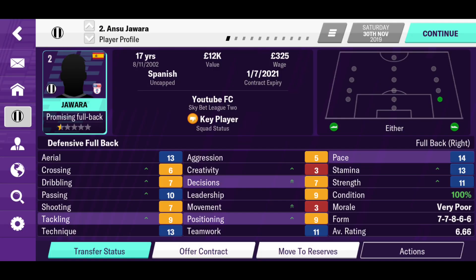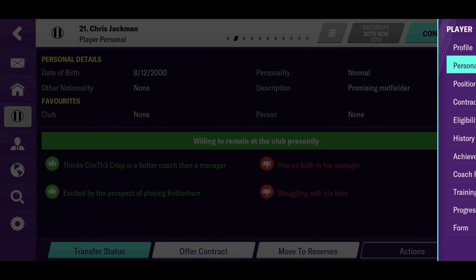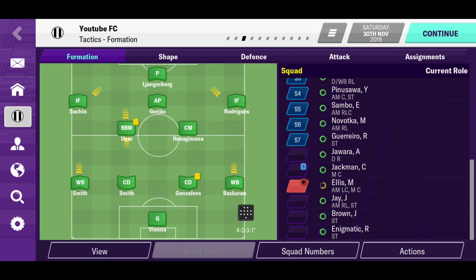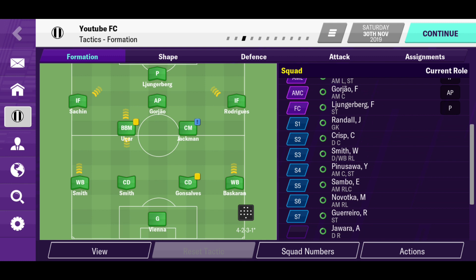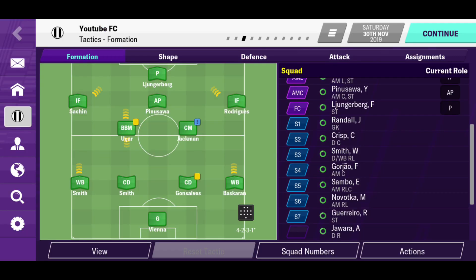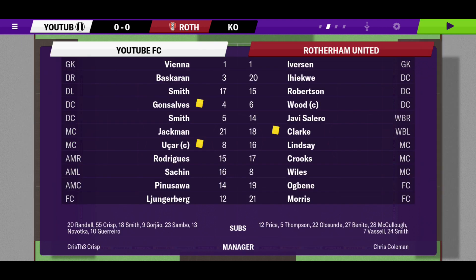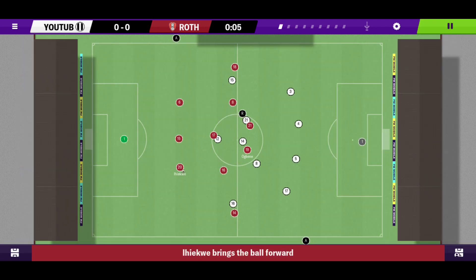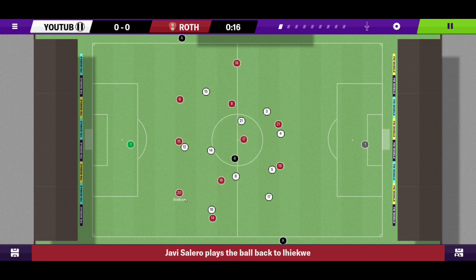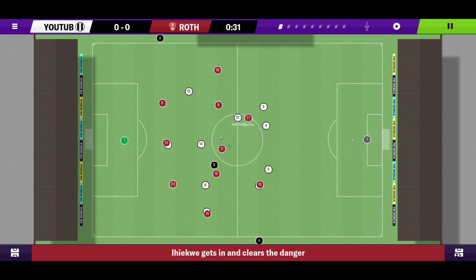Jack is struggling with his form, so let's put him on for Havagimana. We'll put Pinosawa on for Gojao, and Frankie keeps his place because he's been scoring some good goals lately. Final game of this episode — let's see if we can snatch a win and get back on track after that first draw.